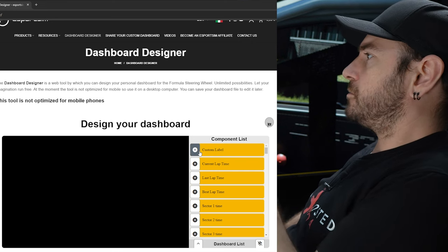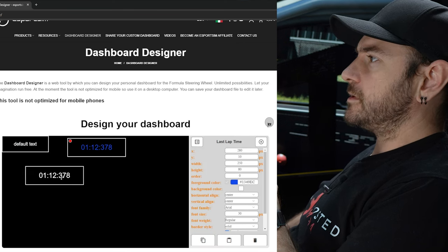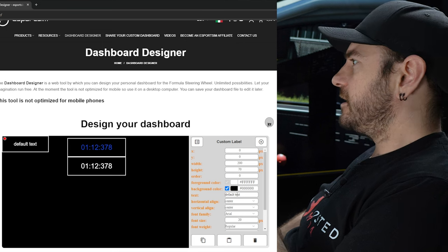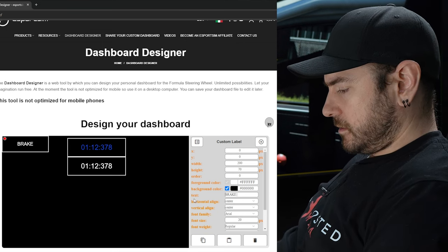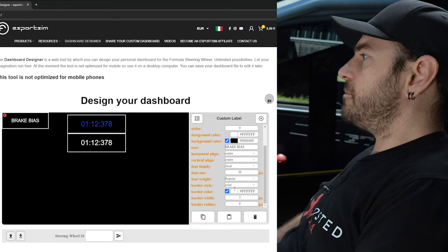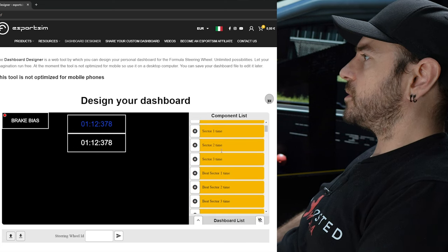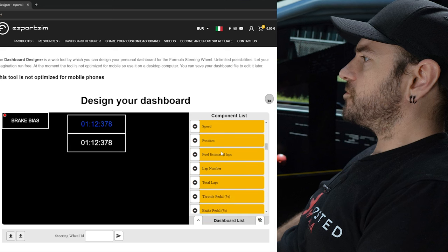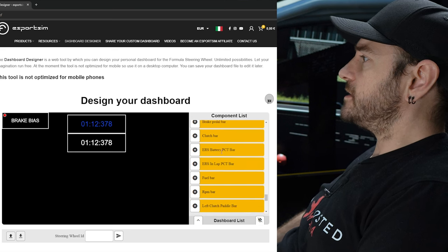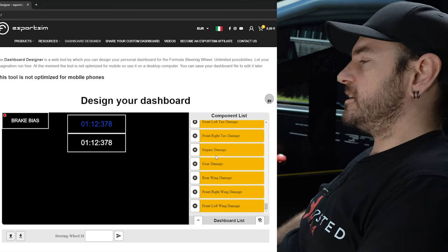The dashboard designer on their website allows you to design your own dashboard and push it directly to your wheel via its internet connection. Most PC users will probably end up using SimHub for the extra customization, but this is also a really cool option. You can go to esportssim.com/dashboard-designer and play around with it yourself without even owning the wheel. You click on various elements to add them to the screen — current lap time, last lap time, whatever you want — drag them to the position you want, and customize width, size, foreground color, background color, text, and alignment. Once you've got everything set up the way you like it, you flash it across to the wheel and it's good to go.